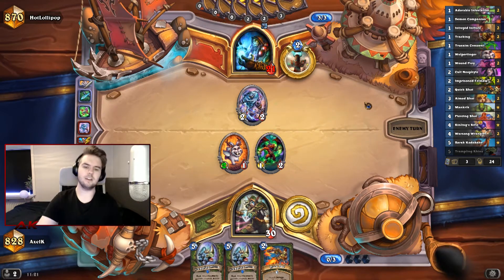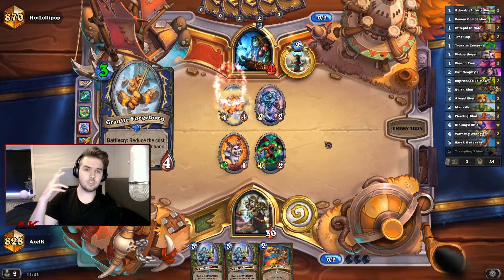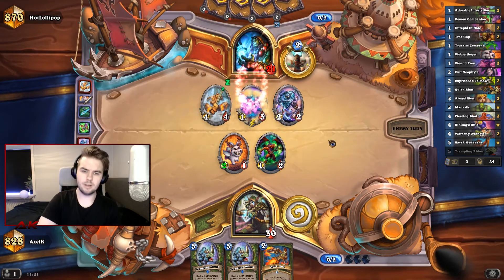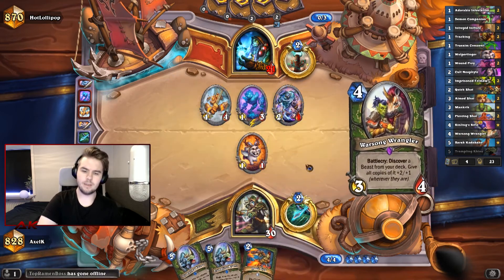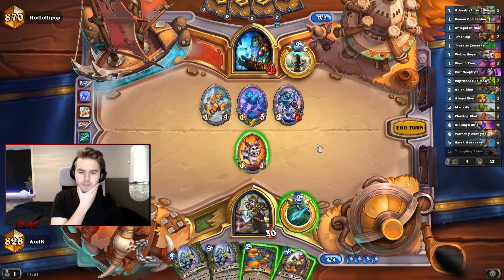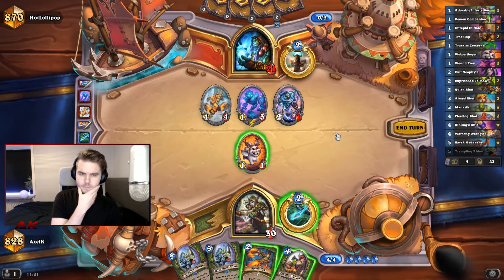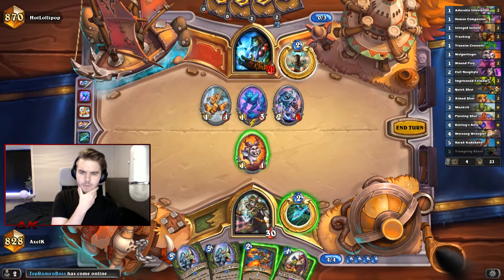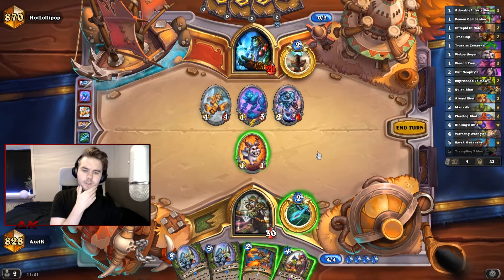If we're not going to see a Slugger here, then we'll be happy. When you're playing aggressively, it's super important that you just use your mana. You could be tempted to hold on to the Quickshot just to draw. Now we can get a Wolpertinger. This Wrangler is pretty bad here, but it's so dependent on whether he gets a Slugger or not.